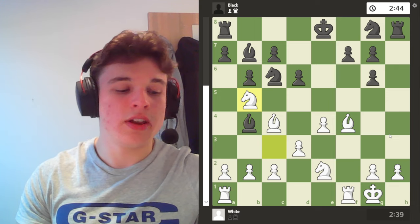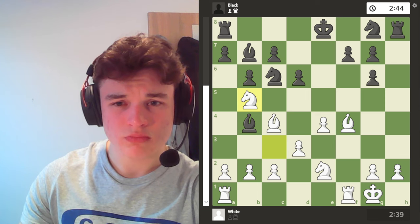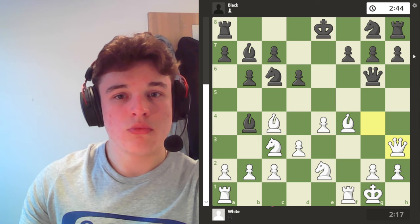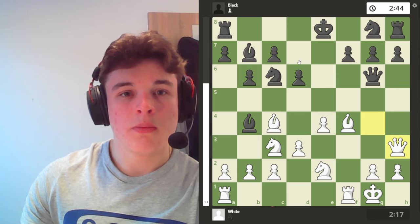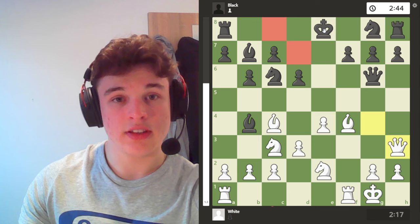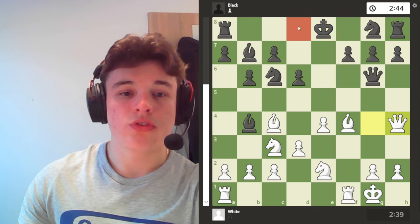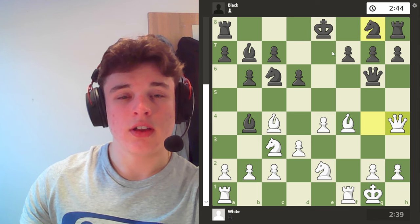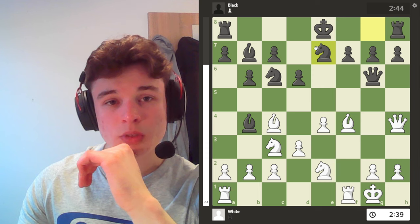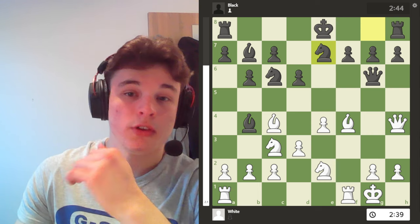We'd have the exact same situation as when the queens were on the board, except without a queen, making it a lot harder to checkmate my opponent. So I go Qh3. The reason I go to h3 is not because I'm expecting anything to happen on the h-file, but because I want to keep an eye on this diagonal to stop black from castling. H4, the computer prefers, but again it controls the d8 square to stop black from castling. But I thought he could block with Ng7, whereas if my queen's on h3 it's a bit more difficult to block the light square diagonal.